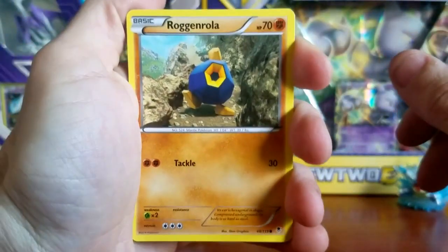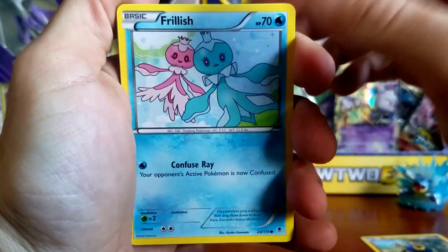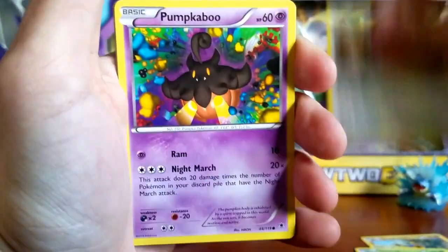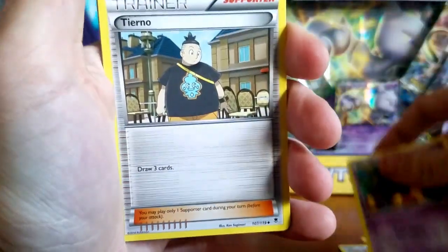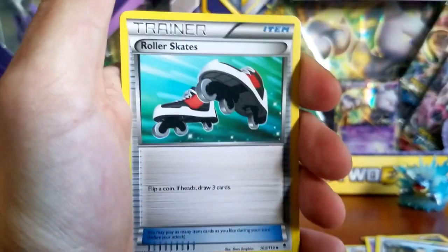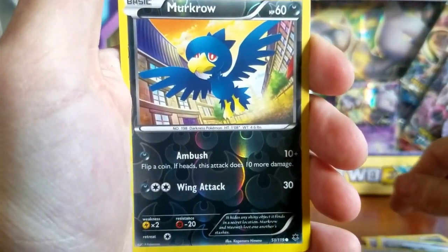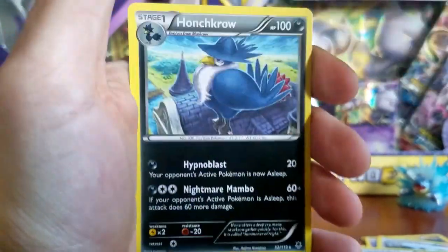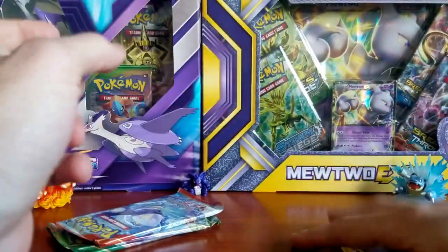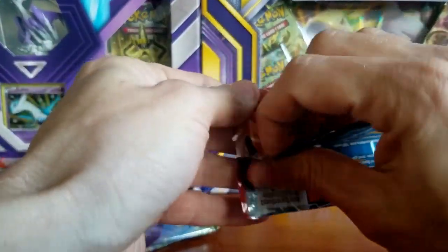Alright, starting off with a Rockruff — wait, a Frillish, a Venonat, a Chansey, a Pumpkaboo, a Tierno trainer card, a Loudred, Roller Skates. Our Reverse Holo is a Murkrow, and our rare for this pack is a Honchkrow, non-holographic. Got the family right behind each other there.